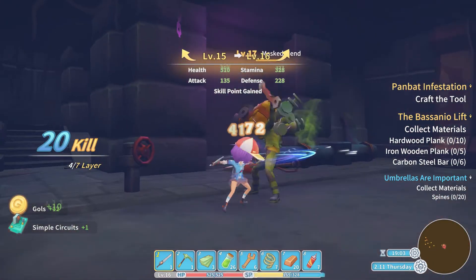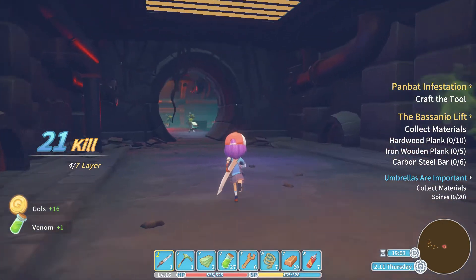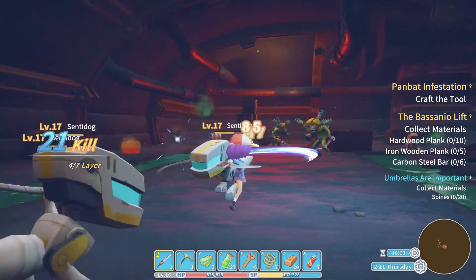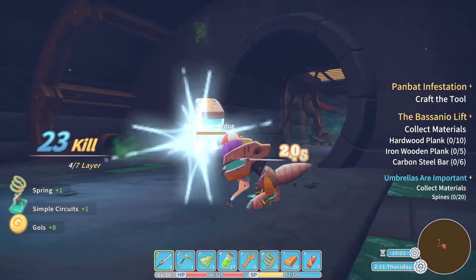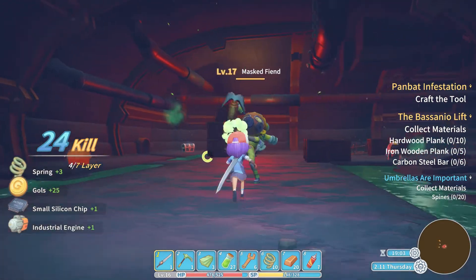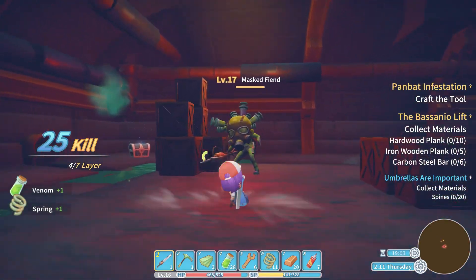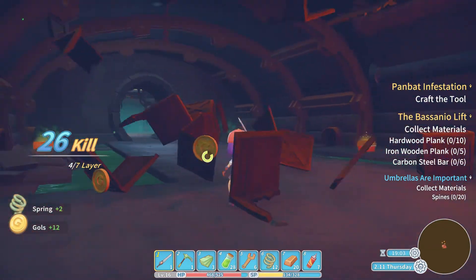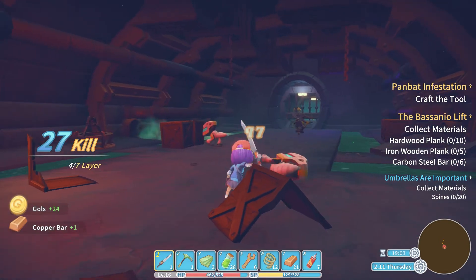Level 16! Yay! That gives me extra stamina and all my health back - it's always handy. So much fat loot in this dungeon. Die, sentry dog, die! Masked fiend is down. Loads of chests I can get in here - there's like three of them. So good.